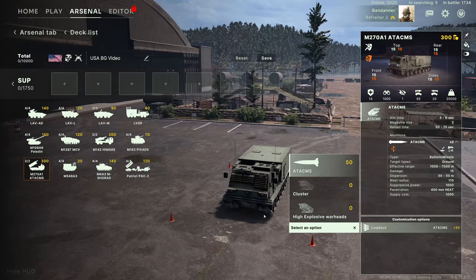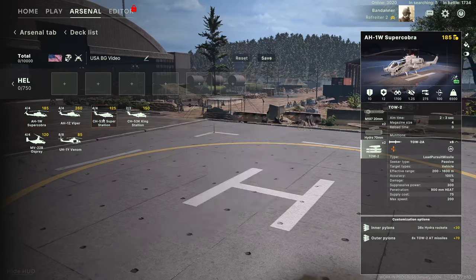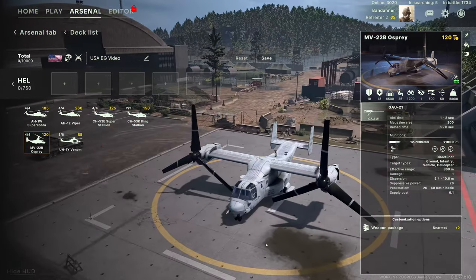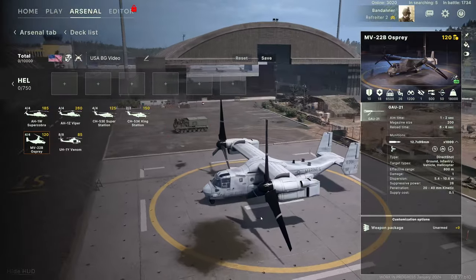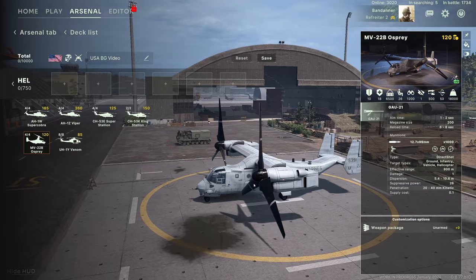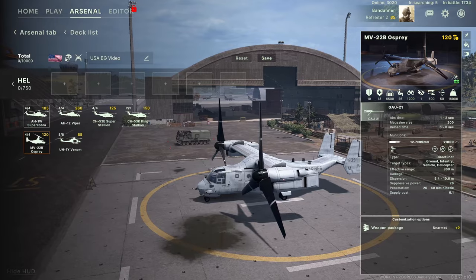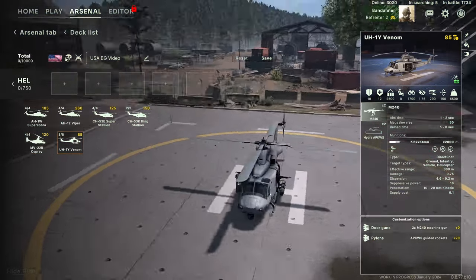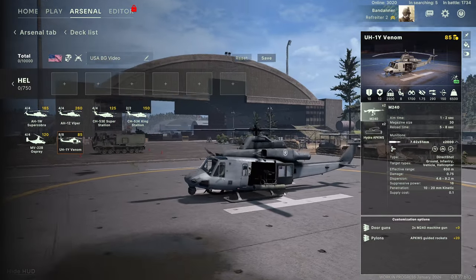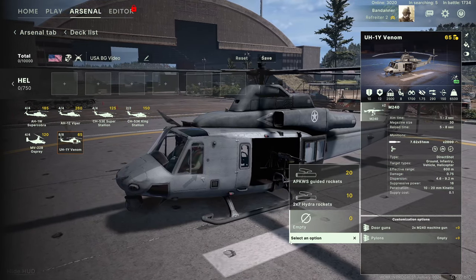We're getting near the end — let's have a quick look at helicopters. The Super Stallion, King Stallion, and Osprey are transports that can carry supply and infantry. The Osprey is a hybrid: it acts like a helicopter taking off and landing but can convert by turning its blades to basically be a small plane, making it very fast. Then there's a type that is sort of an attack helicopter and transport combined — it transports fewer people but has some weapon systems, with little pylons on the side that hold rockets, though the pylons can be empty.